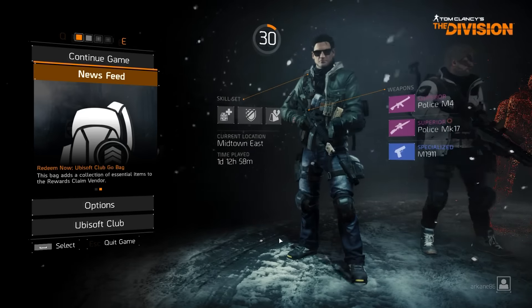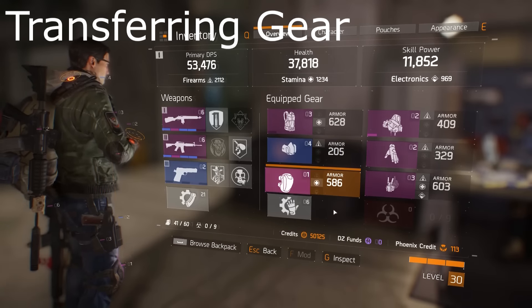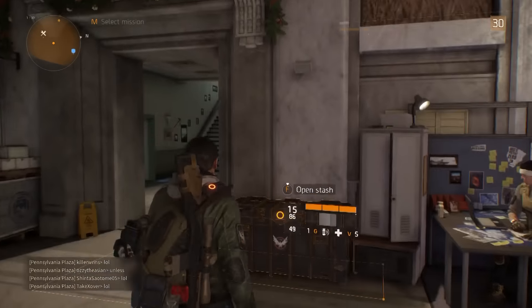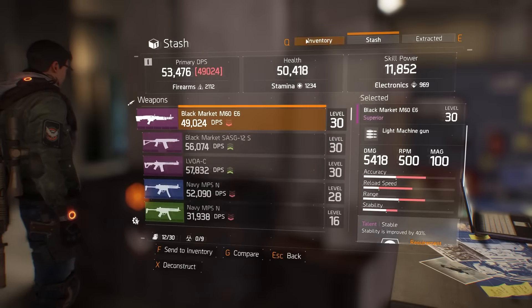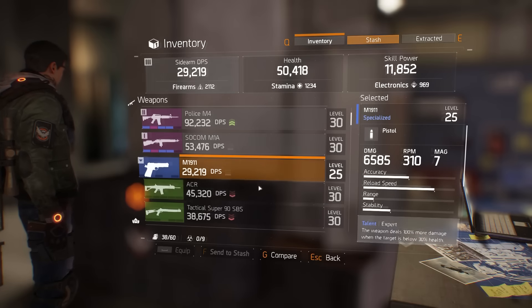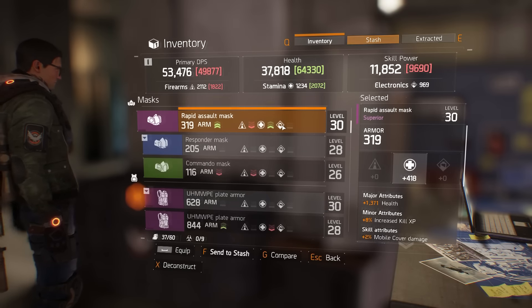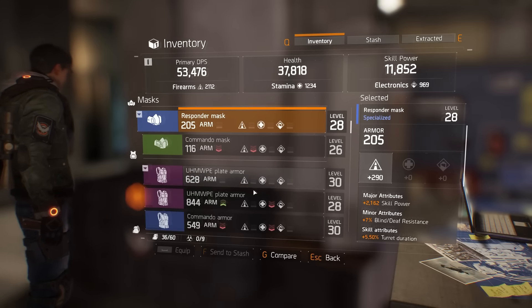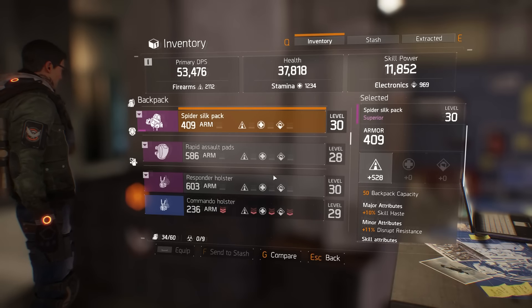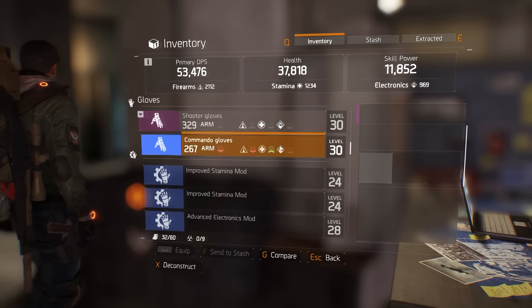What you want to do is use your stash — your stash and your Phoenix credits are universal to all of your characters. Whatever you put in the stash on one character, any other character can log in and take those materials or items. As far as I can tell, crafting materials can't be traded or put in the stash to pass around between characters, but items you can. So all your blue and purple items that you're going to deconstruct — you can put those in the stash.